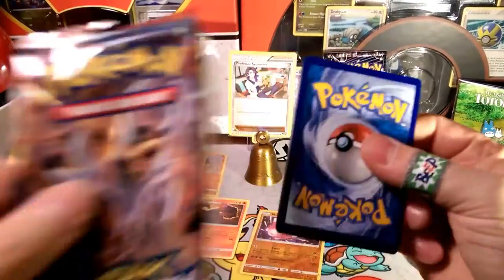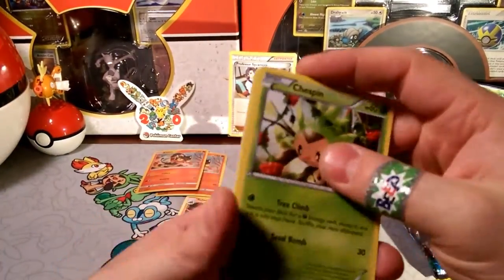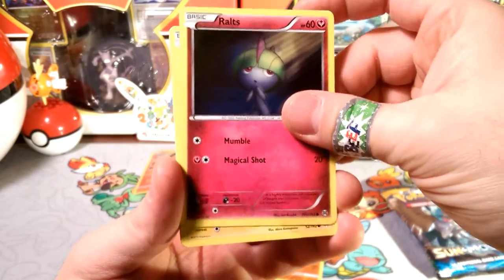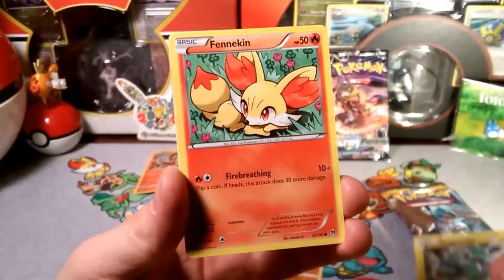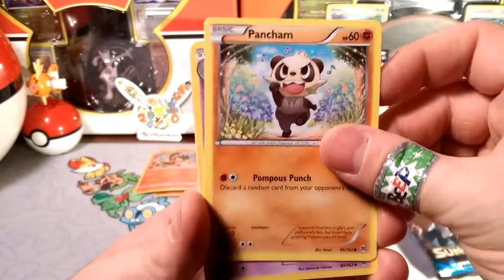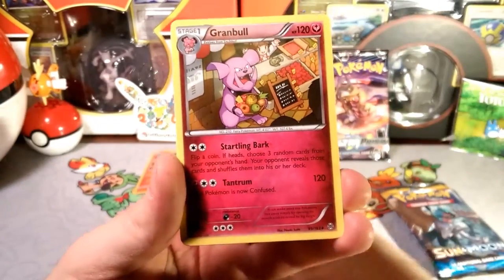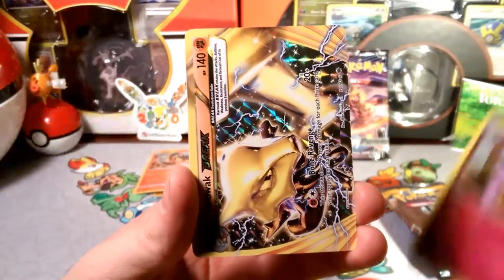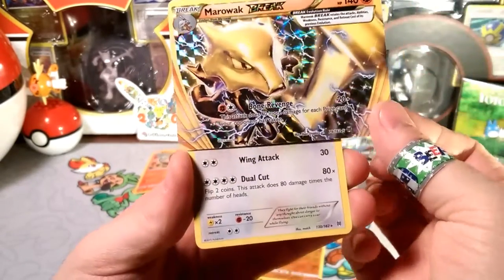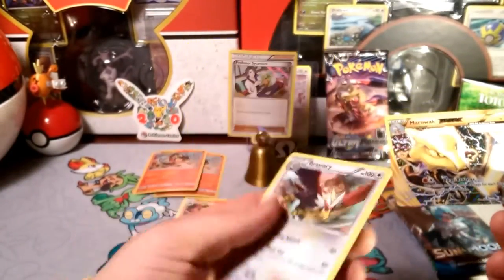Let's go ahead and open the Breakthrough Houndoom pack. Starting things off with a Chespin climbing a tree right above a Snorlax. We got a Rawlet, a Magnemite, a fire-breathing Fennekin, a Pancham with that pompous punch — look at those tunes in his eyes, he's ready to play. A Kirlia, a Parallel City — nice pull. Grand Bolt throwing a tantrum reverse. And it's a Break — a Marowak Break with Bone Revenge! Very, very cool. Plus a Braviary.